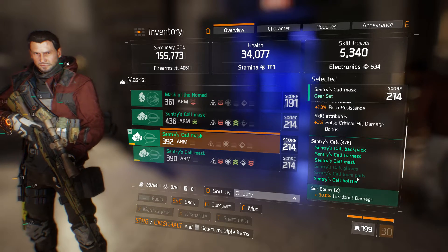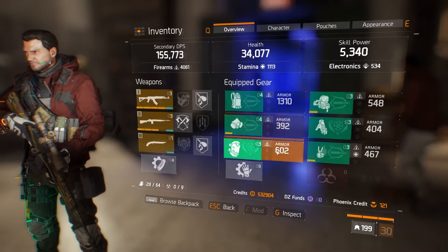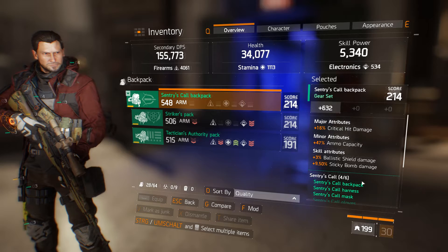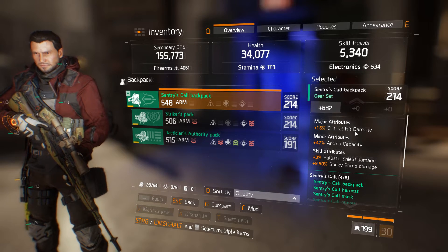I'll quickly show you the stats. For mods I go for firearms and health — mainly firearms — and critical hits.